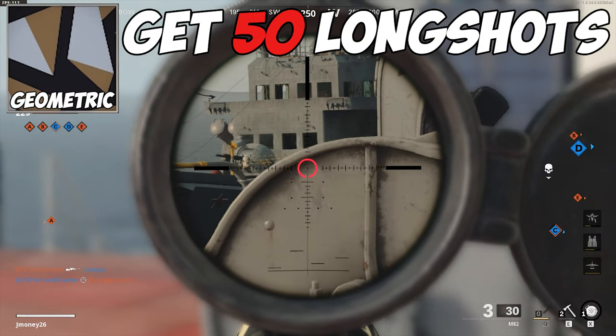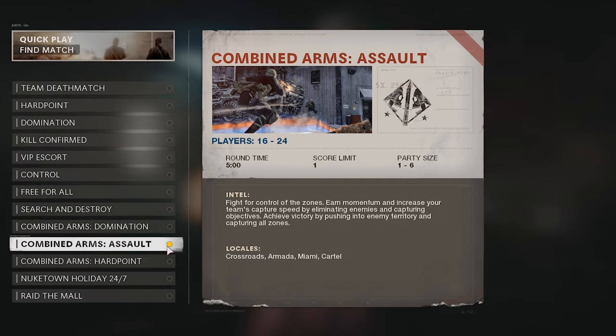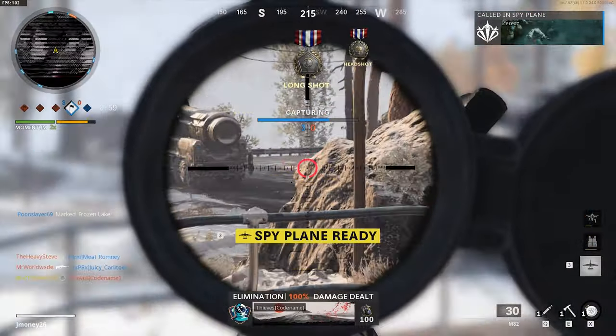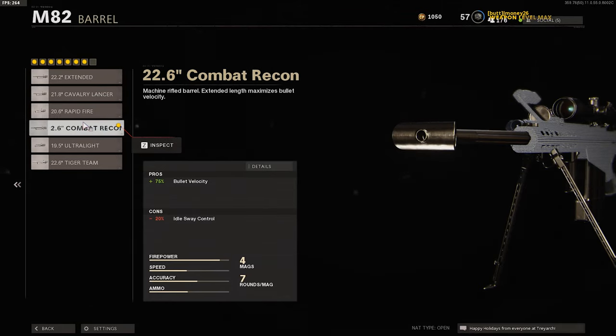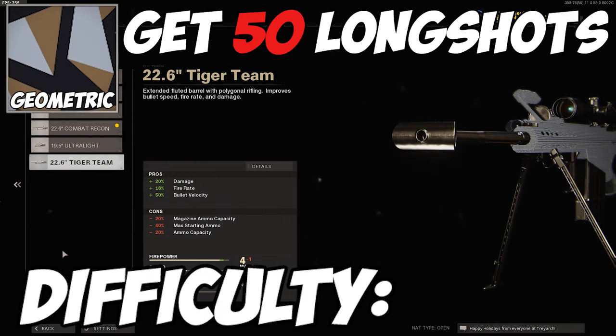For the geometric camo, you need to get 50 long shots in multiplayer. Combined Arms Assault is the best mode for this challenge — the size of the maps are giant compared to regular multiplayer maps. Just try to avoid Cartel, post up on a long sightline, and you should knock this out easily. Also, this gun doesn't have any attachments that can boost its effective damage range, but I would put on some boosted bullet velocity attachments. Difficulty? Not too bad.